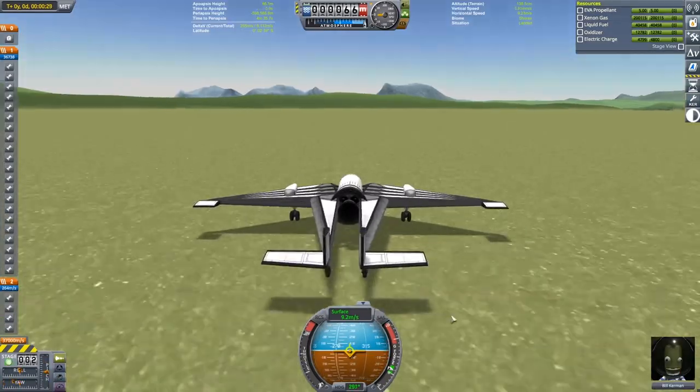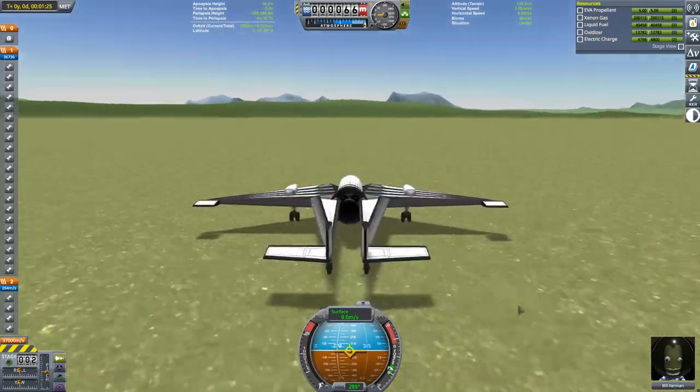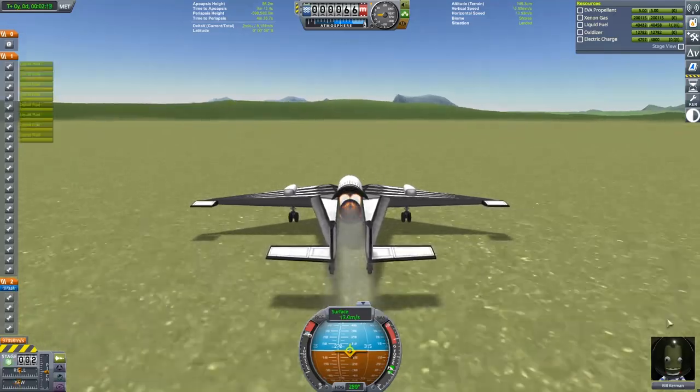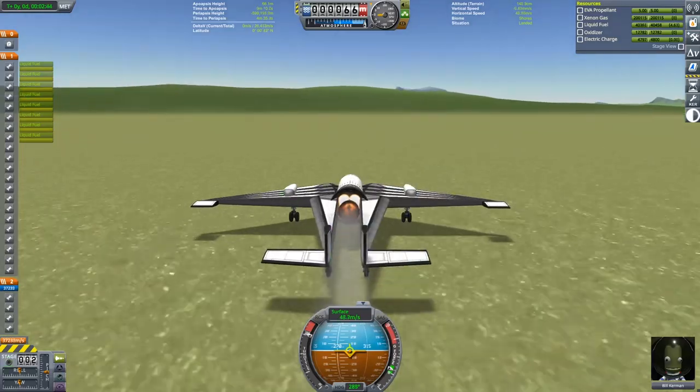My idea with this mission was to make up for the margin lost through the engine nerf by using part clipping to reduce aerodynamic drag. A takeoff mass of 48 tons per rapier engine means that this plane has a lot of trouble getting off the ground.